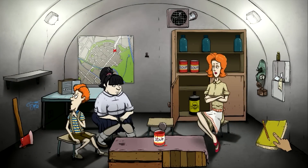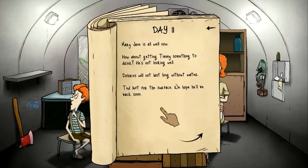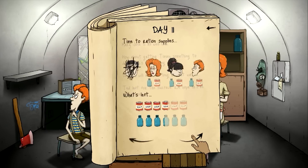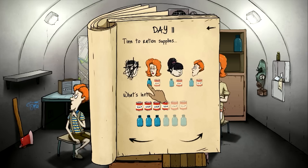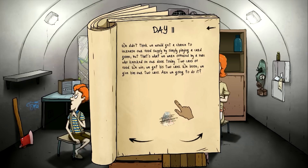Day eleven. Mary Jane is all well now. How about getting Timmy something to drink? He's not looking well. Dolores will not last long without water. Ted left for the surface — we hope he'll be back soon. Let's get Timmy and Dolores some water. We didn't think we'd get a chance to increase our food supply by simply playing a card game, but that's what we were offered by a man who knocked on our door today.